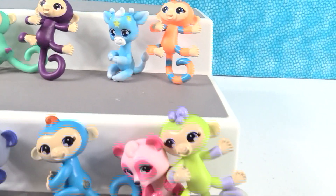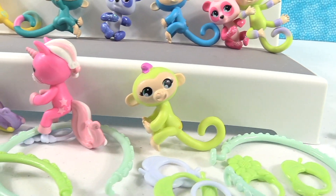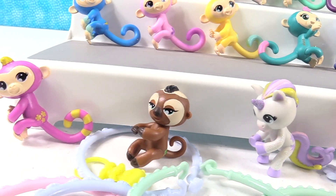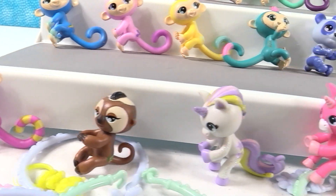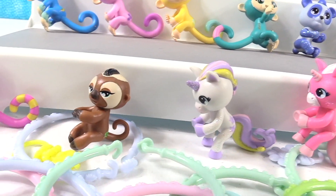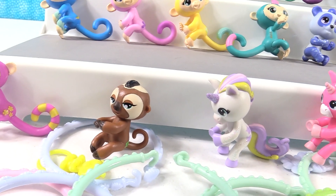Shannon and Paul are going to pick favorites. Super shout out to the dragon — I love the dragon. But I'm going to go with Skye, the little pink unicorn, right in the front row — the one I got last. I'm going to go with Kingsley the sloth — the one you got last. Funny story.